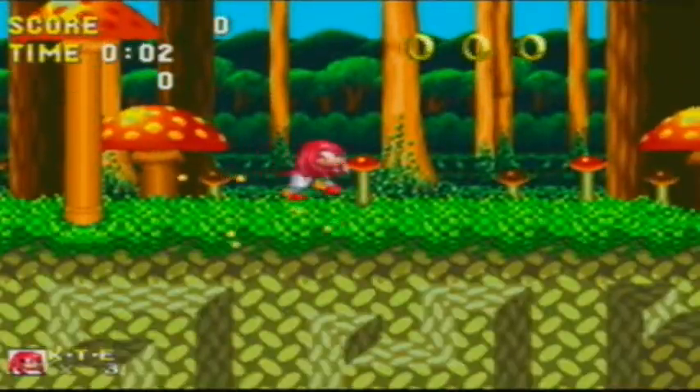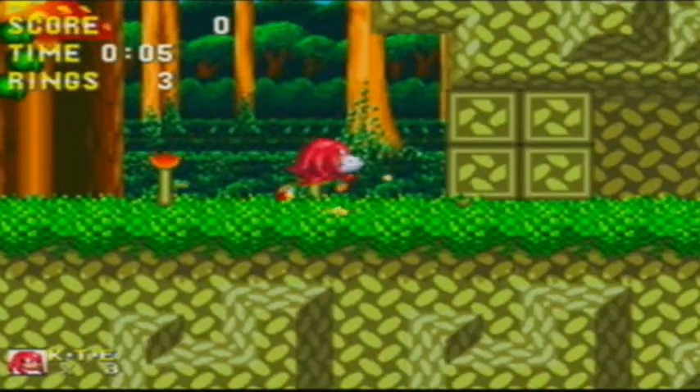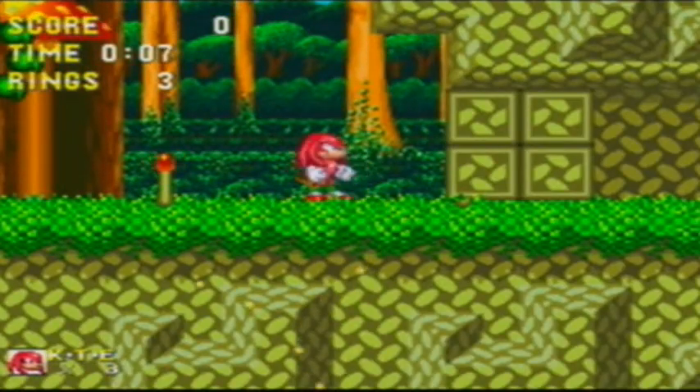Hey guys, NegotiCraft here and welcome back to Let's Play Sonic 3 & Knuckles. In the last episode we did Launch Base and in this episode we're going to tackle Mushroom Hill and we're going to get a lot of the Super Emeralds.